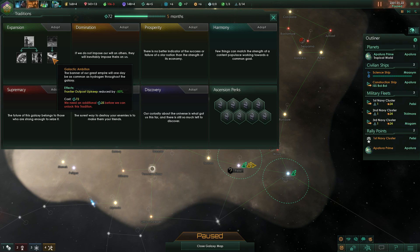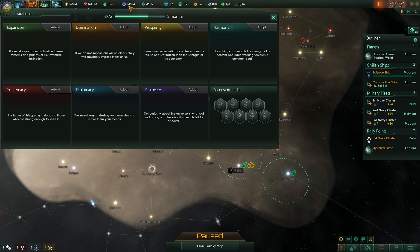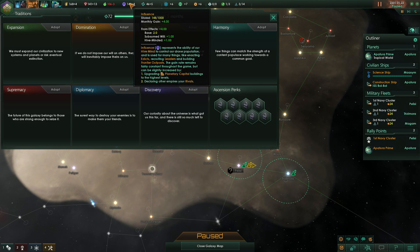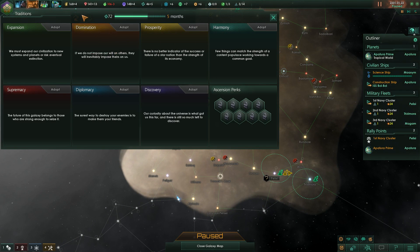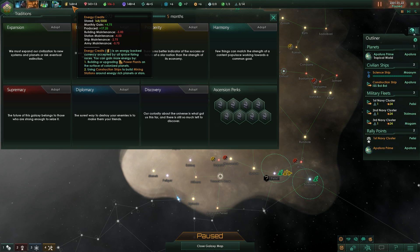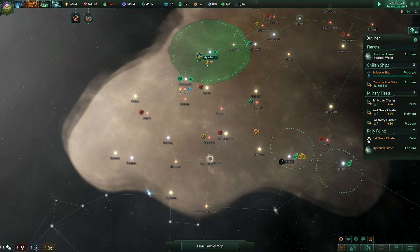Last but not least, your frontier outpost upkeep is reduced by 50 percent. That doesn't sound that impressive, but your influence gains are fairly limited - without this, each frontier outpost costs one influence, so having four outposts would zero out your influence gain. Cutting that in half is very powerful for doing a land grab early on. In fact they also cost free energy maintenance, so that's nothing to overlook either.